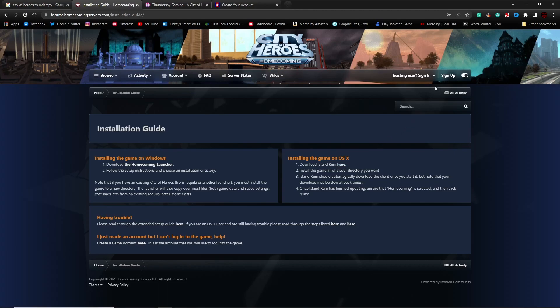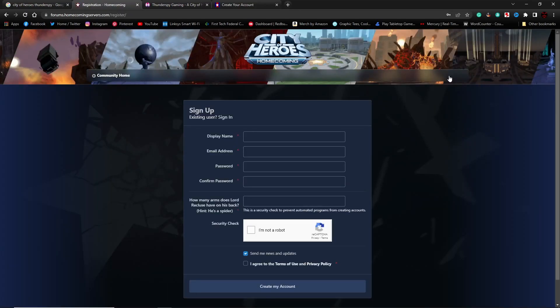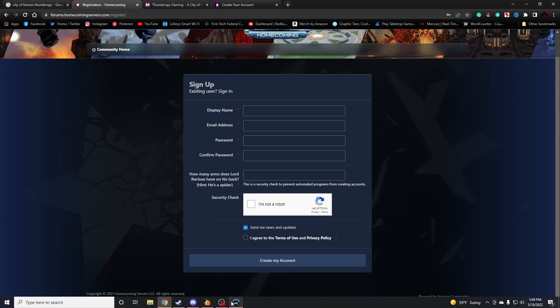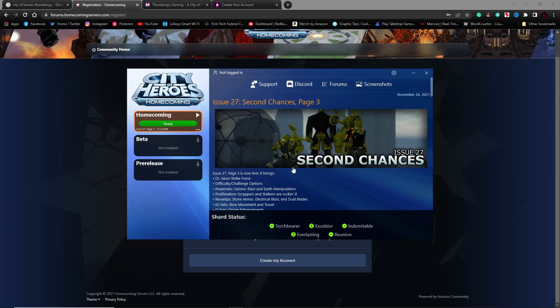Once you've installed it, you'll also need to sign up by clicking on Sign Up in the upper right-hand corner. It'll ask you originally for your date of birth and then it will ask you for display name, email address, password, confirmed password, and security questions. Once you have the launcher installed, you just click on Homecoming and it will download the game for you, then you click on it and you'll be brought to the login screen where you put in your username and password. It automatically updates every time you launch the launcher for Homecoming.